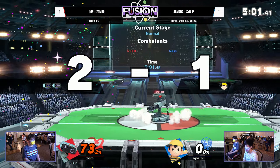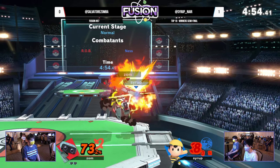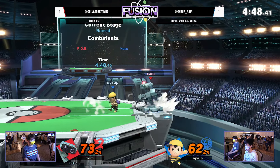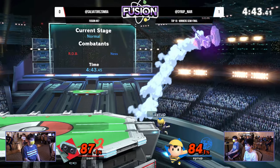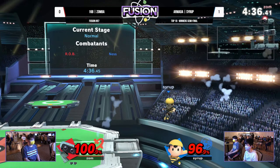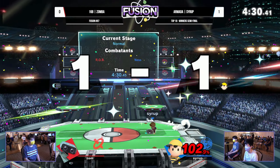We'll have to wait and see if Syrup can make any sort of instant comeback on this second stock — a quick 50% is no slouch. That is so dangerous right here for Syrup, but also not out of the woods yet for Zamba. We've seen it time and time again — Syrup is really good at pulling the rug out from under you down there. Once again, the fear living rent free in his brain — 'if I hug the wall, I'm going to get spiked' — definitely worked out in favor of Zamba right there.